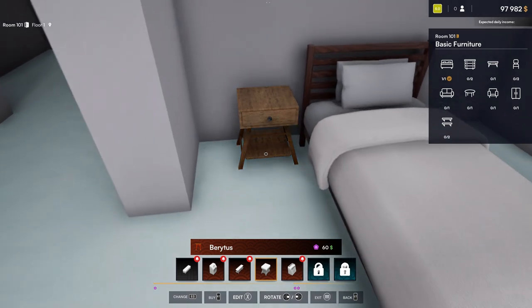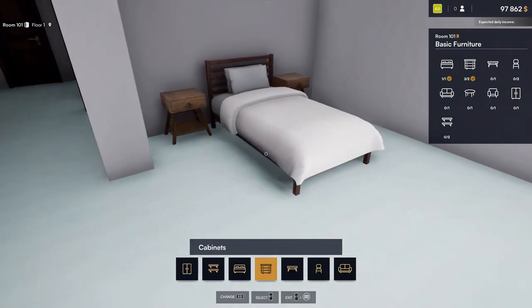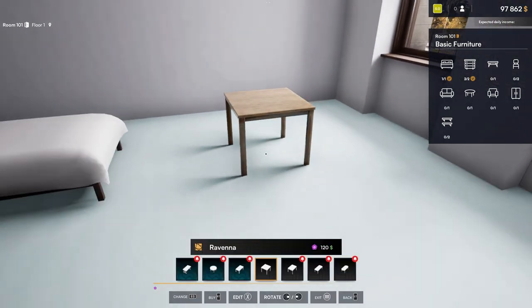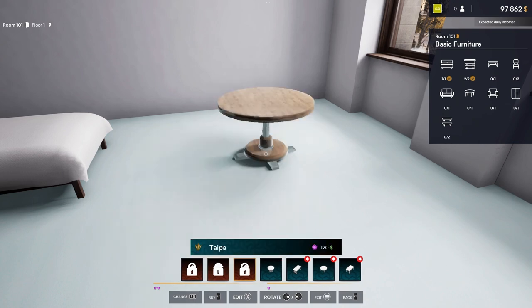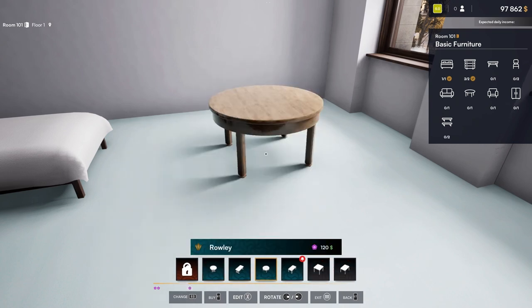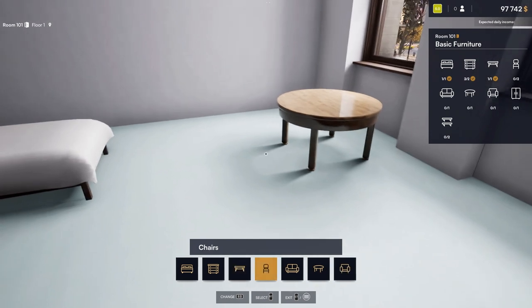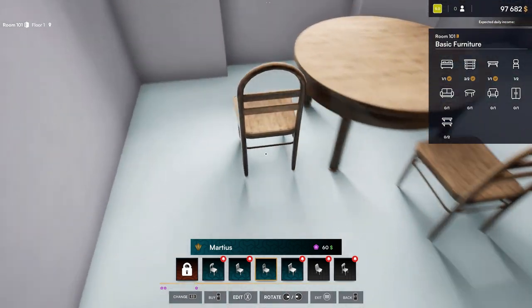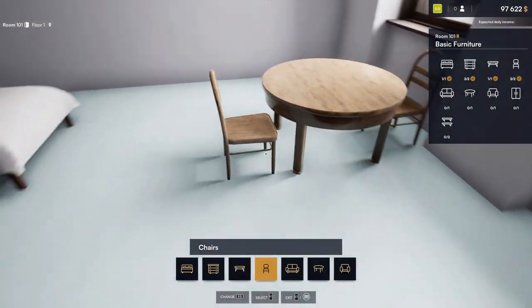We need a table. Let's see what we got here. All this is locked. We'll go with this table, put it right there. Chairs — one chair. Can we turn this chair around? Yeah, there we go. Alright, we got our table and chairs there.